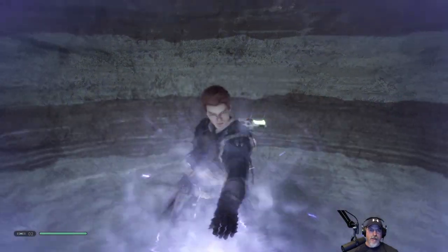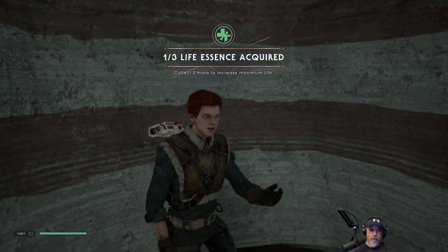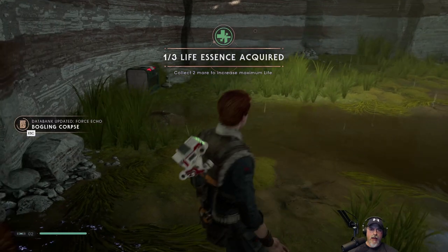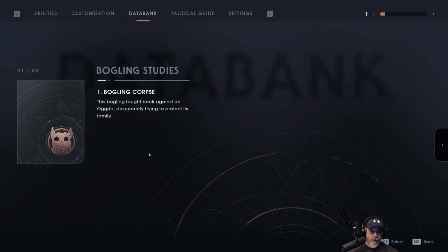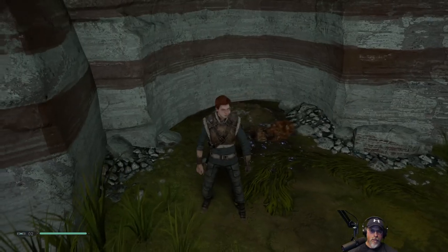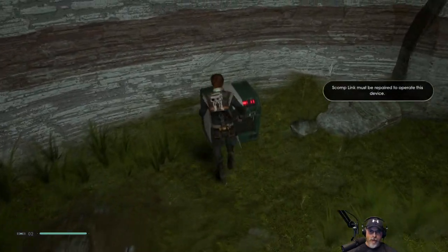Let's see what this is all about. A Bogling was killed — was it trying to defend its family? Collect two more to increase maximum life. I thought we already got one of those. This Bogling fought back against an Ogdo, desperately trying to protect its family.